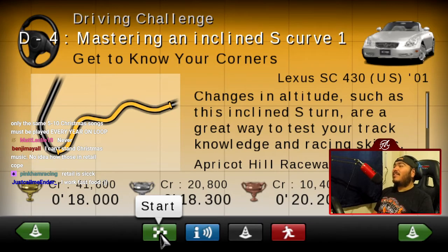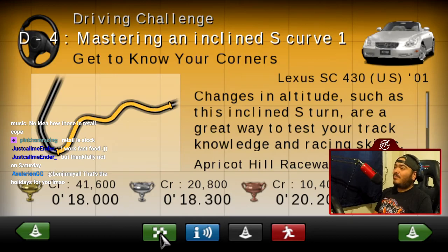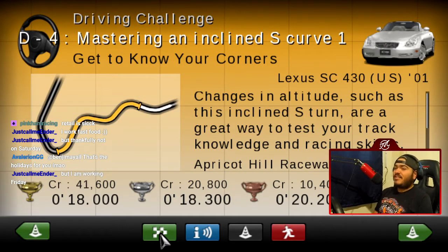You know what else is hell? The Lexus SC430 — it's a heavy ass car, and we're going to be going through the S's at Apricot Hill, which is coming back in GT7. Hooray!